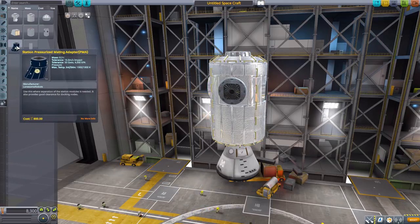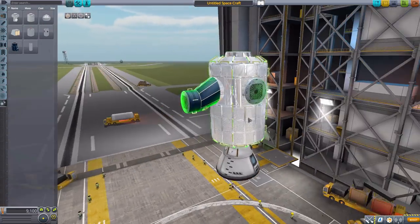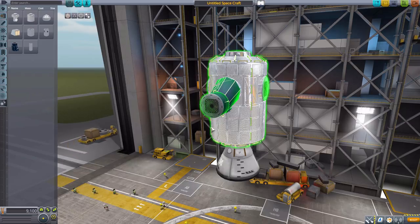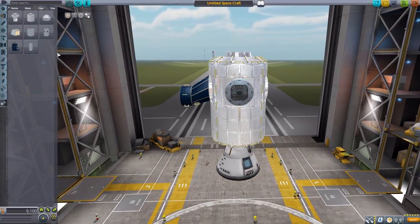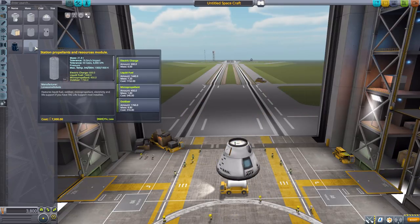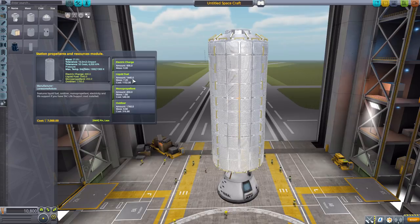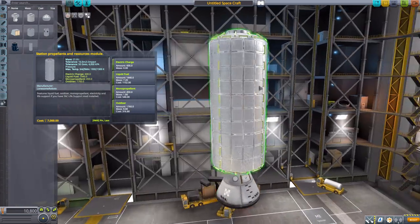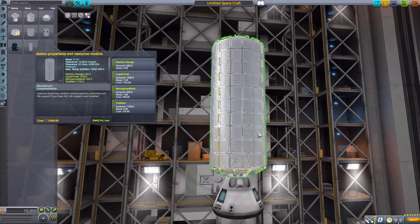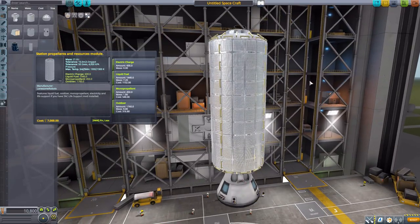The station pressurized mating adapter we can just pop onto this right here to adapt into other things. Apparently it goes quite well with the Hoyo CSM Lonesome Robots Aerospace Mod, according to the mod page. And then the final part is the station propellants and resource module — a gigantic resource tank holding 600 electric charge, 1440 liquid fuel, 450 monopropellant, and 1760 oxidizer. Just a big giant tank, perfect for holding all your various resources.